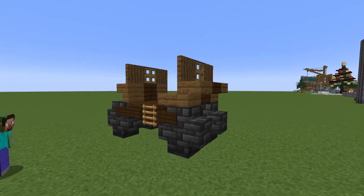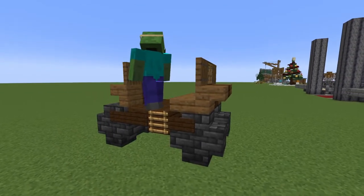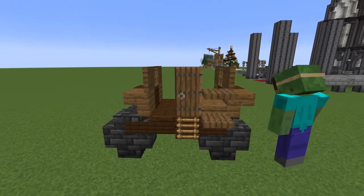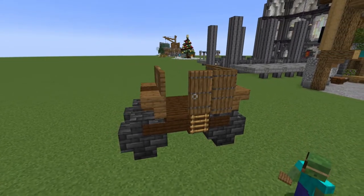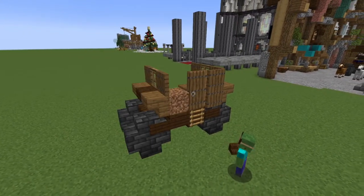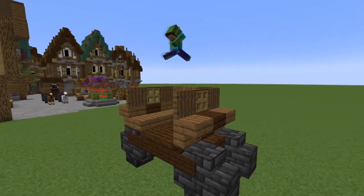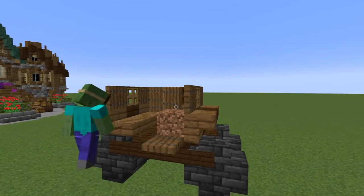Next, go to the side you decided your entrance will be on and place a spruce door above the ladder. On the side towards the back, next to the door, place two spruce trapdoors on the outside block, resulting in a layered look. On the other side of the door, do the same thing, but for the upper trapdoor use a dark oak one instead of a spruce one. After that, go to the other side of the carriage and mirror the trapdoors we've just placed on that other side.